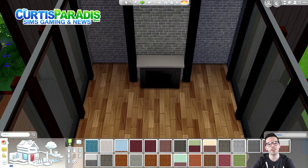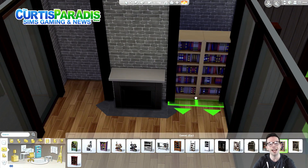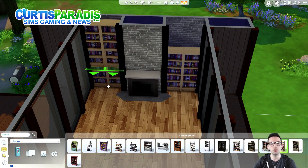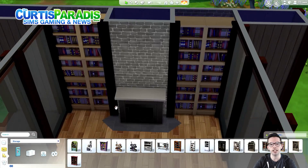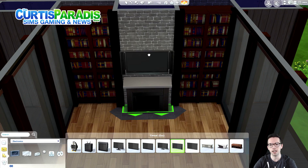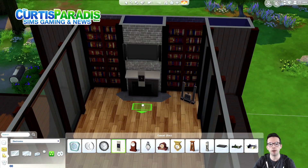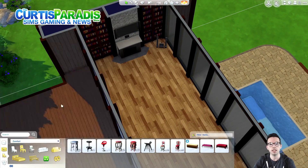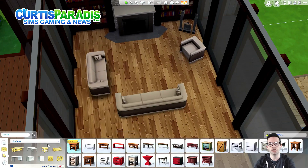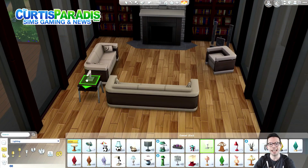I wanted a brick look behind this fireplace, but you'll notice at the end I change it up. I also added different tiling around the bottom. I'm doing these full one-story bookcases using move objects on, which I've done in other Sims builds and love the way they look. Adding the clock there to accent the top. Then adding in some modern furniture to work in the main seating area in the living room and trying to pick different lighting.